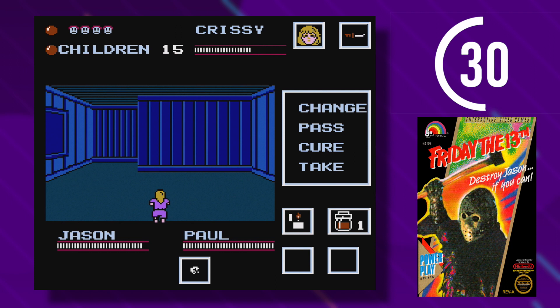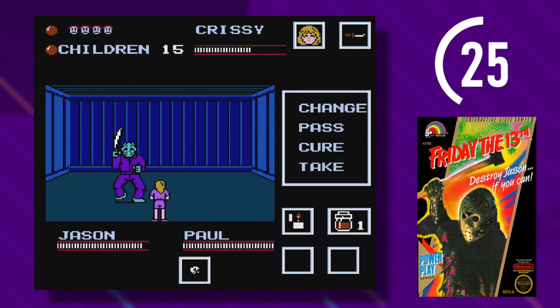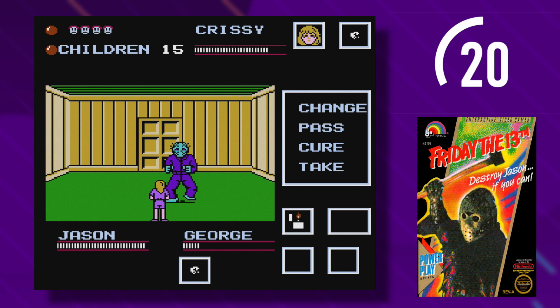Most notable is the fact that they chose to put Jason in purple. This is far from how he looked in the movies, but people think it was a nod to the Japanese poster for Part 3 that it looked to for inspiration — purple in Japanese meaning evil. Fighting Jason in the cabin is not the only place you will catch him; you could also run into him on the main path as well.